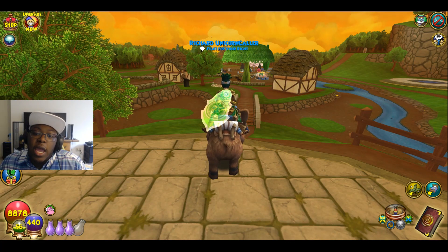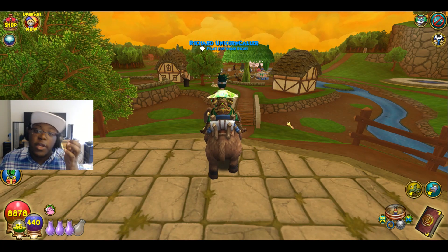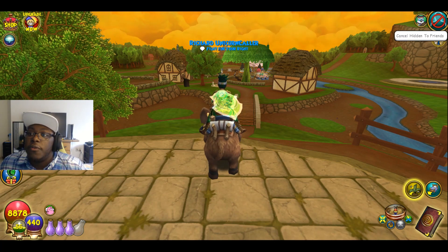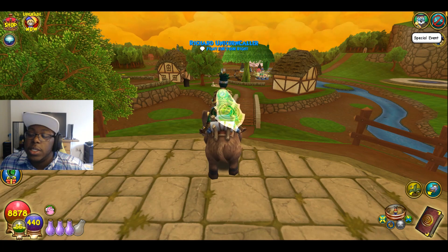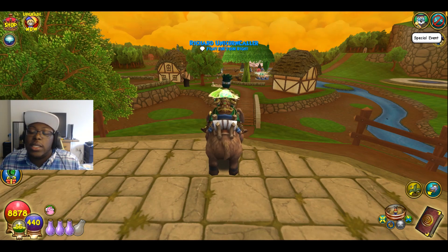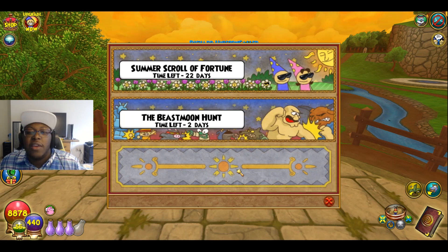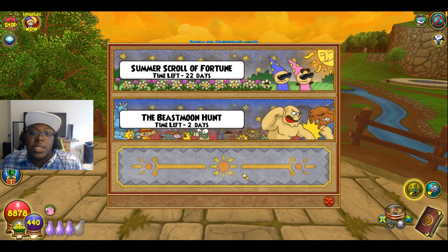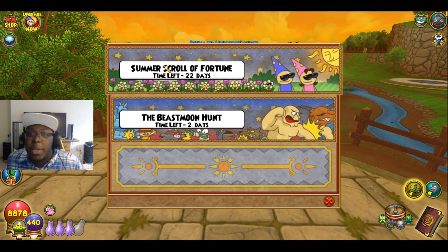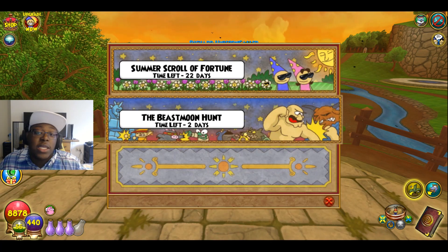We're going to show you basically how to actually get into Beast Moon. If you've been playing Wiz lately, you'll probably notice something on your friends list. Near your friends list, you'll see a special event icon — it has a little icon of Gamma reading a book. Click on this special event tab and it'll take you to the current events going on, including the seasonal Scroll of Fortune, which is basically a battle pass for Wizard101.